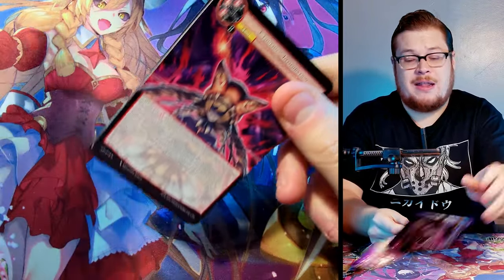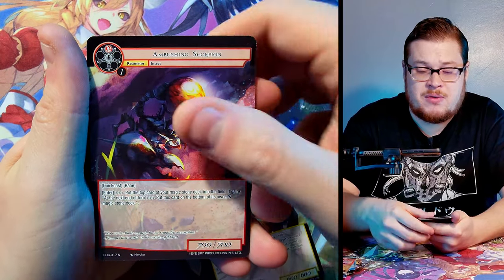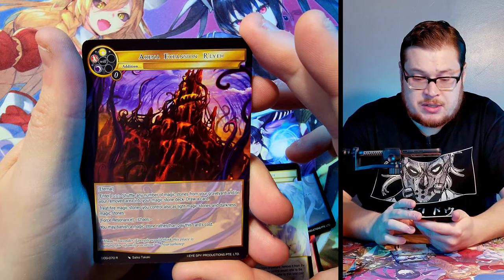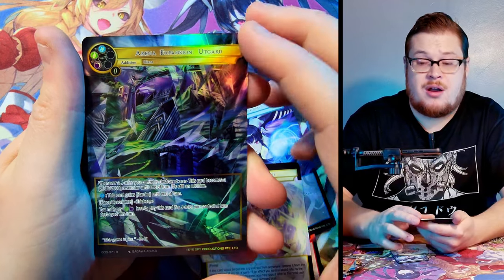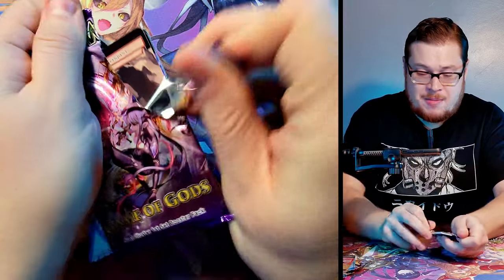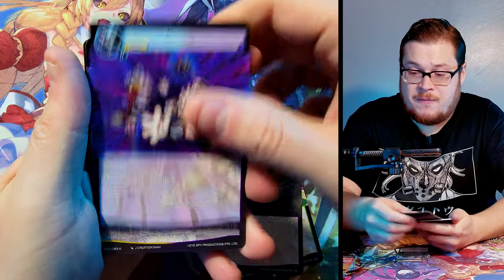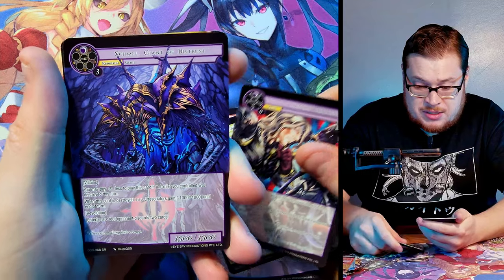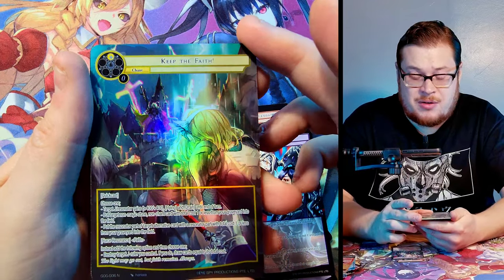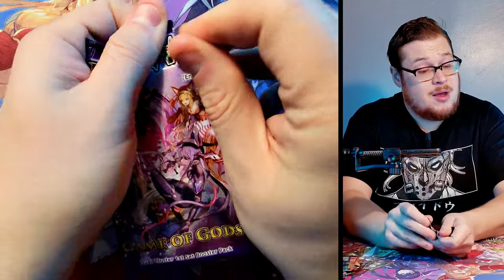We're getting closer to the end and still haven't found that last J-ruler. Pre-release kits usually give you all four J-rulers, like two booster boxes would. Riley Expansion and Utgard full art again — another double. Next pack: War It Shall Be, the Falling Man, Odin's Gloom, Darkness as our normal super rare, Shamel Giant of Distrust, and Keep the Faith full art — I think we already got the full art of this one too.